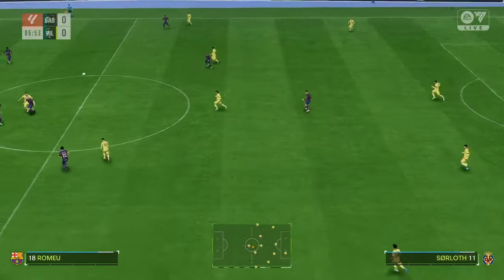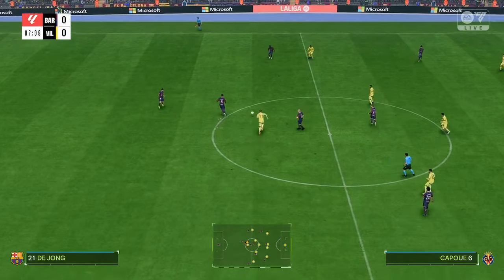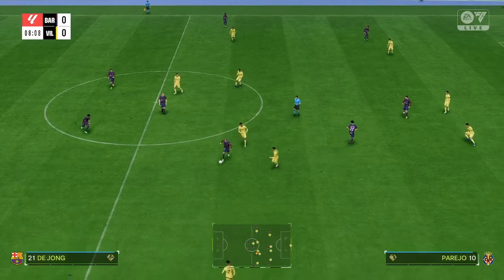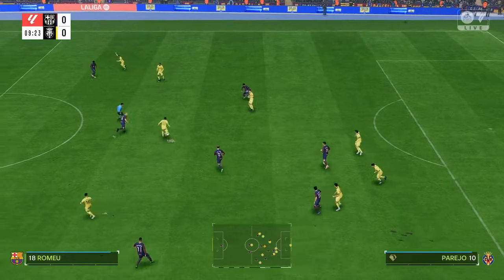This is the Barcelona team sheet. Marc-Andre Ter Stegen is in goal. Inigo Martinez plays alongside Ronald Araujo in central defence. Frankie de Jong plays alongside Ilkay Gundogan in midfield, and leading the line is Robert Lewandowski.